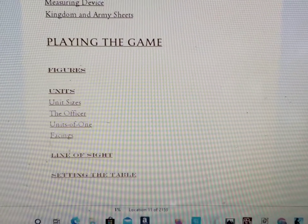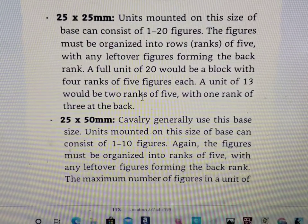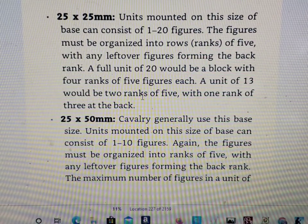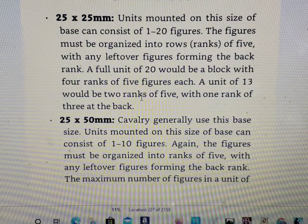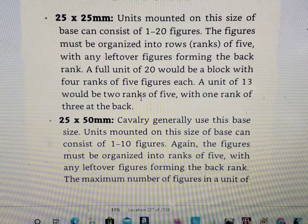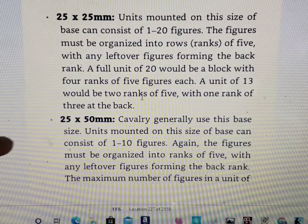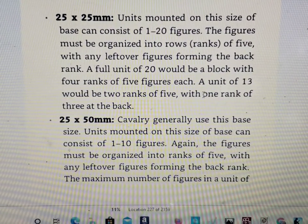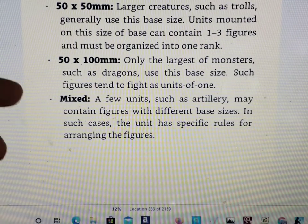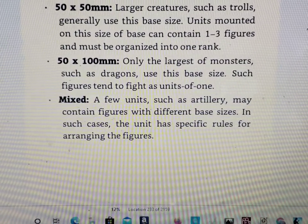Going to playing the game, let's check out unit sizes. Here they give you the bases: 25 by 25 millimeters, your standard bases for figures. It is played as a rank and file game, so you can either make your own trays to put your figures on or get them online. Cavalry is mounted on 25 by 50 — those nice little rectangular bases. And then it goes to larger monsters. You can also have mixed units such as artillery, which contain figures of different base sizes, and there are specific rules for that.